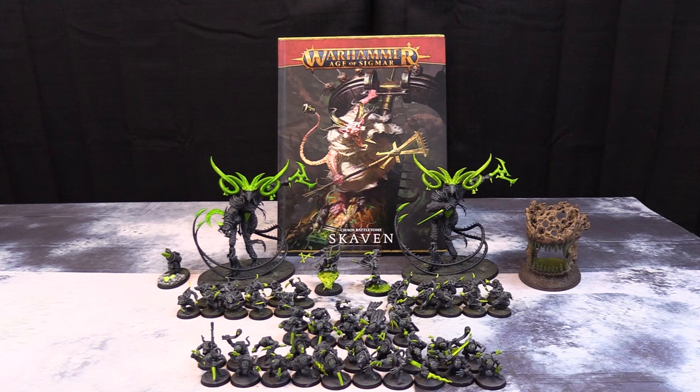Patrick also has a second Vermin Lord Deceiver taking Flaming Weapon, a Death Master hiding in a unit, and a Gray Seer. For battleline he has three 10-man units of Gutter Runners and a 20-man unit of Night Runners where the Death Master is hidden. Endless spells include the Gnashing Jaws and a Warp Grinder. The Gray Seer has Skitter Leap for teleporting. The list totals 1960 points across two battle regiments.